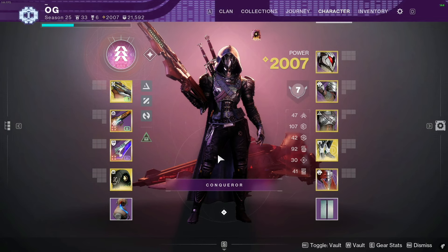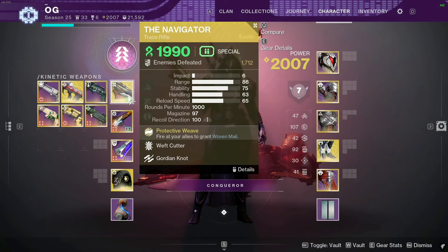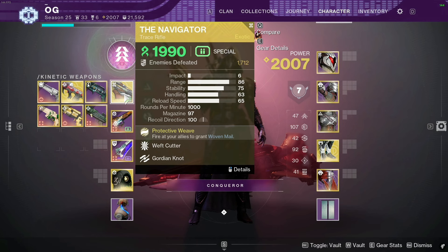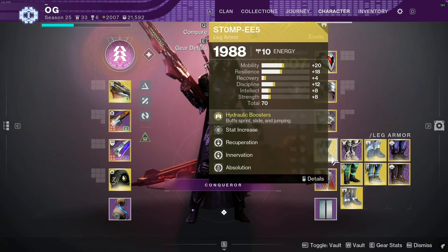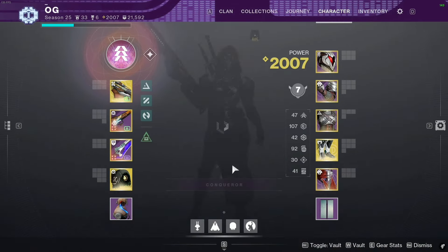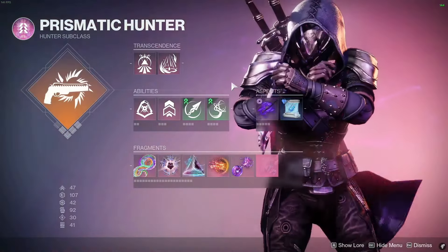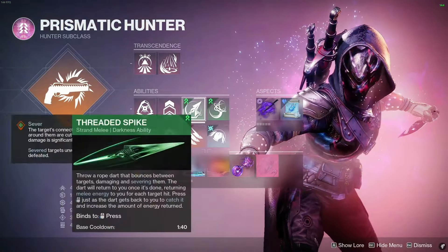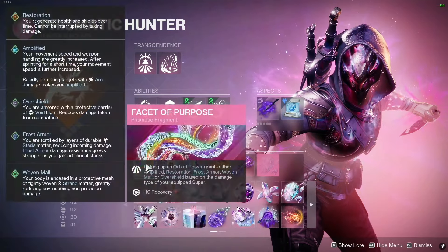These are my hunter loadouts. The flying-in loadout is purely a transition and mobility setup — Navigator to make grapple points, Aberrant Action for survivability and damage, Eager Edge for mobility, and Stompees for movement speed and DR. I have Explosive Finisher in case I need a grenade charge quickly. Running Prismatic with Threaded Spike and Grapple, aspects Stylus Executioner and Winter Shroud.